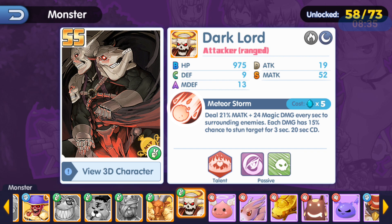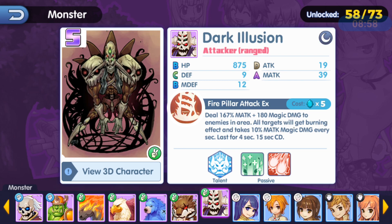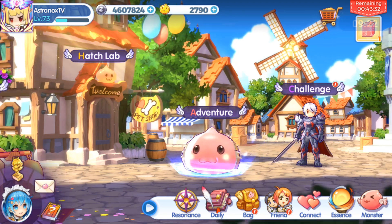I actually got two copies of Dark Lord early on, which allowed me to power him up quite fast, and I was able to get an extra copy on the third day after reaching friendship level 25 — which is really cool. Even in the S rank there are some usable heroes. Dark Illusion is like the S-rank version of Dark Lord, but instead of a big AOE fire rain, it has a smaller AOE. I like Dark Lord because it's a massive fire rain.